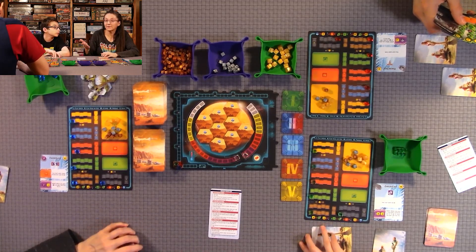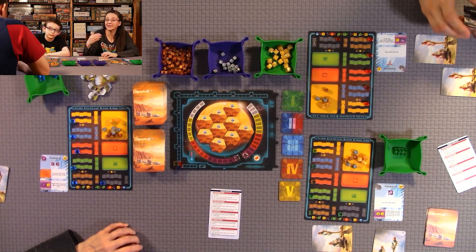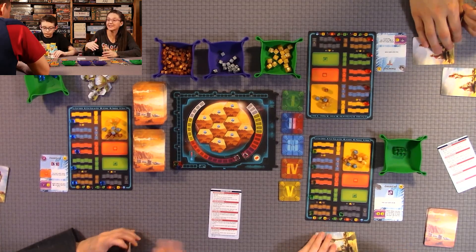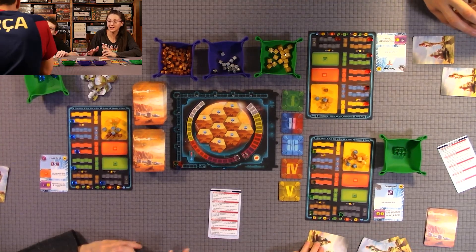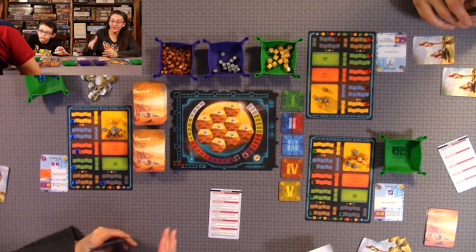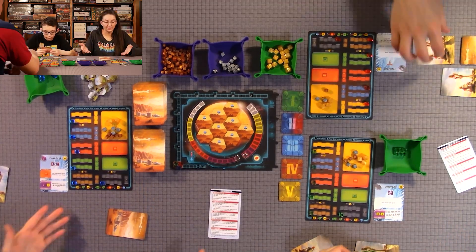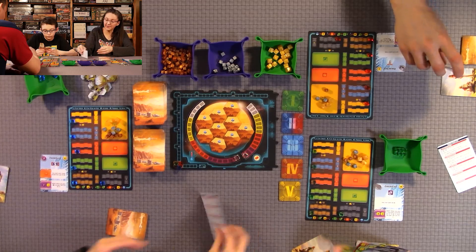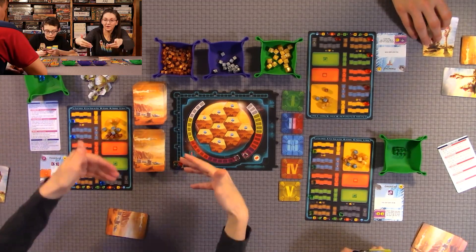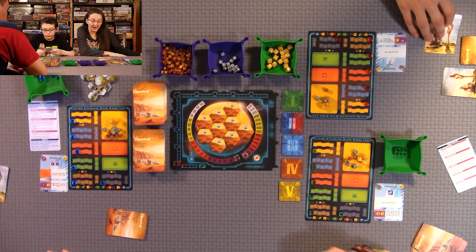Quentin did really well by keeping the Research phase — he had a lot of cards, kept getting mega credits from discarding, and got a big boost early in the game. At the end of all the phases, you discard down and then start the round over again. You flip all your phase cards back over and keep doing this until the three parameters are maxed and all ocean tiles are flipped — then you see who has the most points.